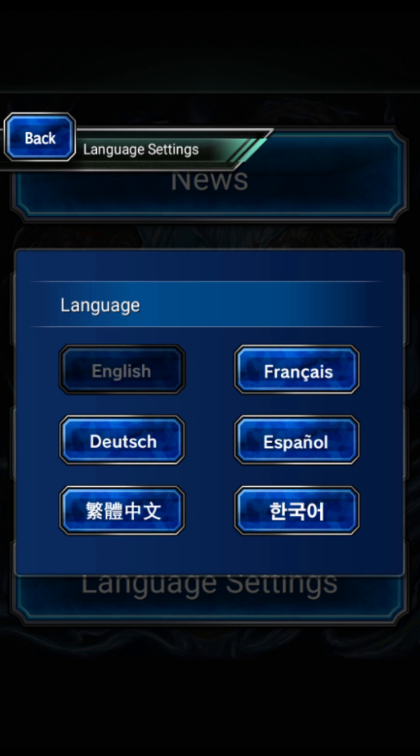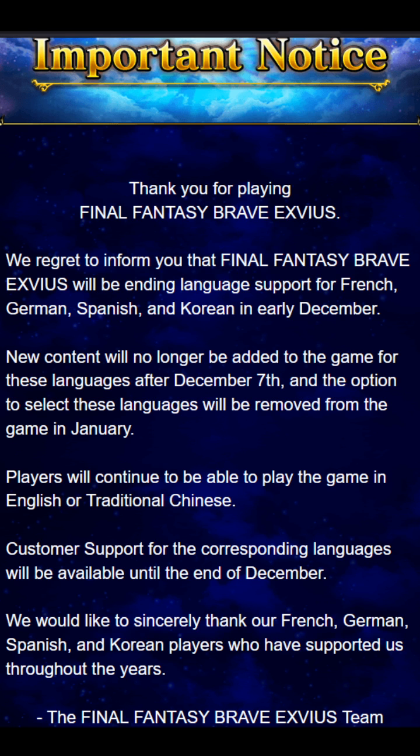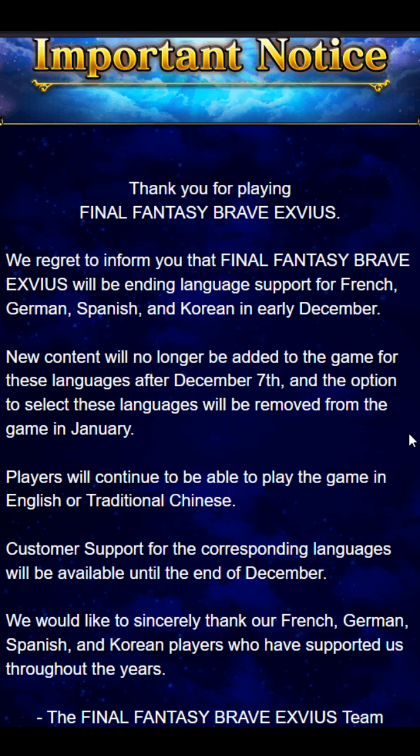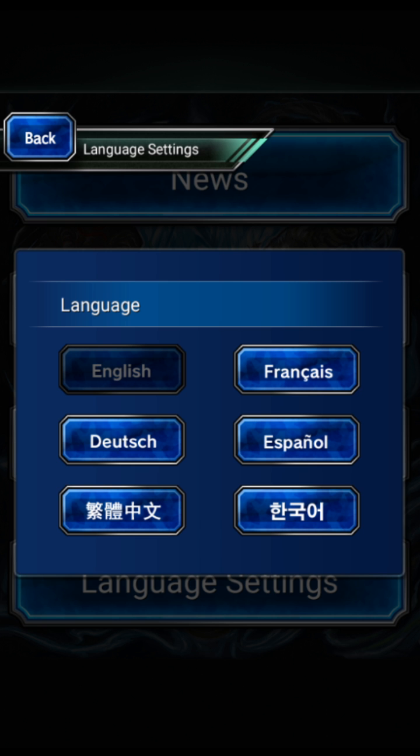It'll just stall and won't work, so you have to set it to English or Chinese and that should allow you to log in. There is a notice right here in the game — customer support is ending for those languages, and the option to even select them is being removed from the game in January. But unfortunately, if you currently still have those languages selected, it's just not going to let you log in.